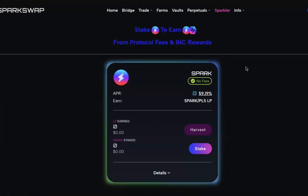Unlike a lot of protocols, we're not minting and minting Spark in order to pay out the Sparkler rewards. All of that Spark and PLS is actually purchased off the market and paired together to pay out those rewards. That means we're supporting the PulseChain ecosystem by purchasing PLS regularly, and we're also supporting the price of Spark, which is really healthy for the Spark Swap ecosystem.